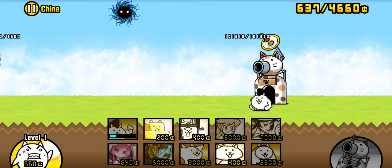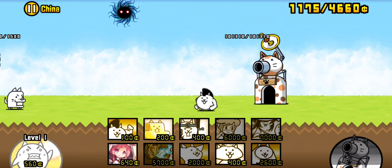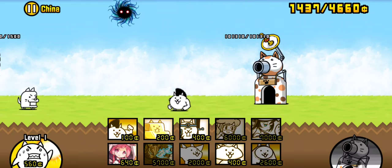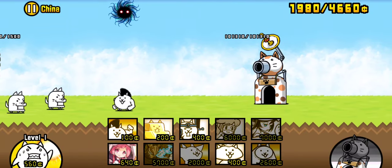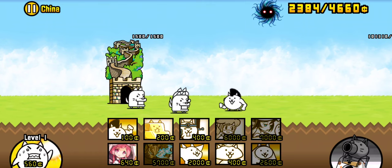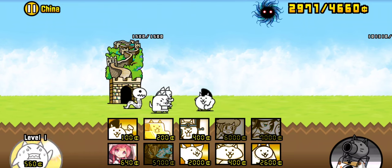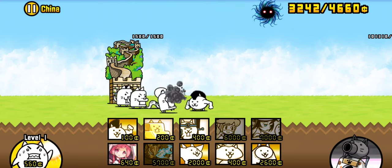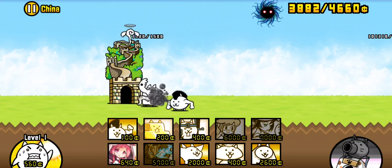And resources of these — some of those can be gained in Stories of Legends stages or any sort of random stage. It has like a drop rate in some levels, specifically like Into the Future levels. I'm not even sure.